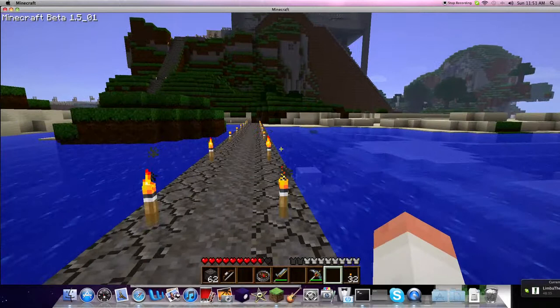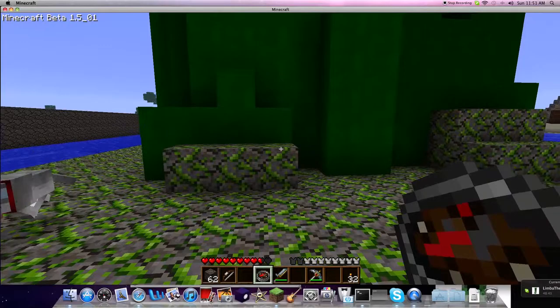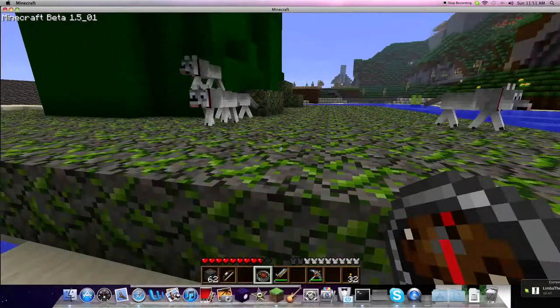Spider! That is the Statue of Creeperty. Limba made it because he loved Creepers and he just loves how they blow up and kill him every single time he steps afoot in Minecraft.